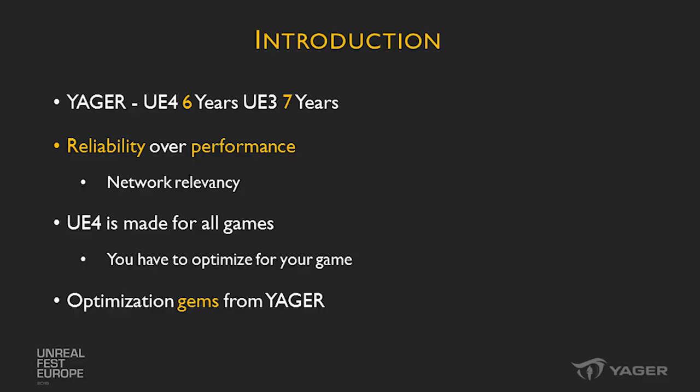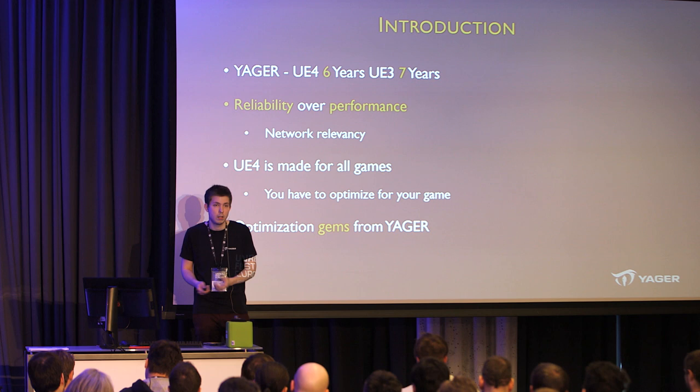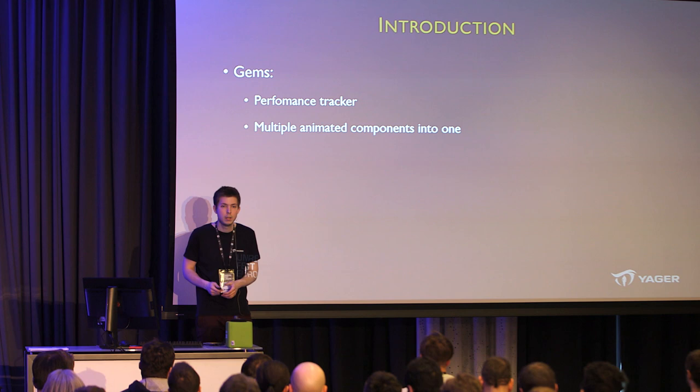Epic can't create the best code path for every single video game, and that's exactly what this talk is about. Optimization Gems from Jaeger covers key learnings where we've optimized our games to run efficiently in Unreal Engine. The three gems I'll present are: a performance tracker, merging multiple animated components into one, and network pooling.